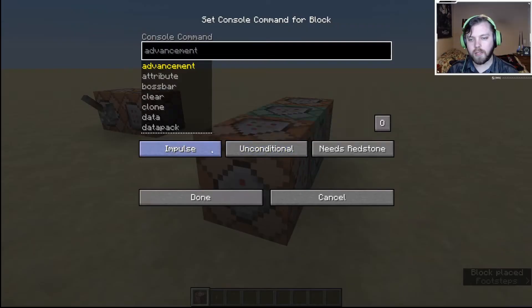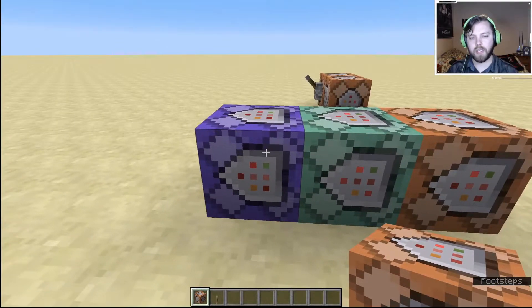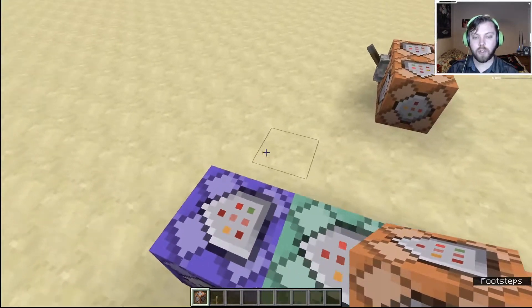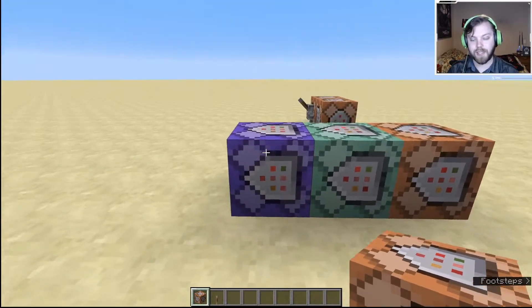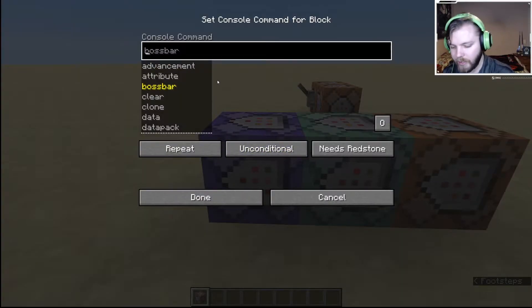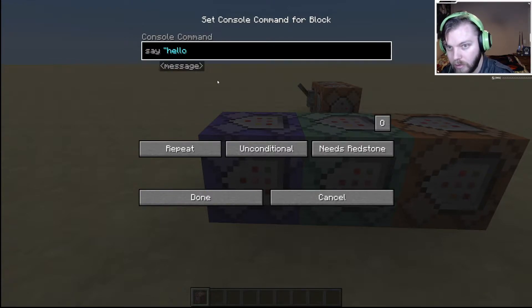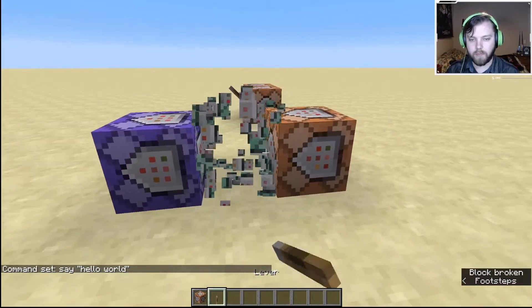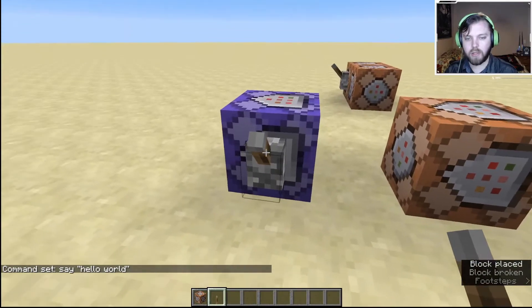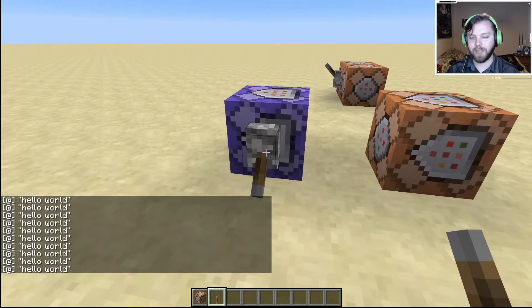Last but not least is the repeater. The repeater will activate a command inside of it once every tick — there are 20 ticks in a second, so this command will activate 20 times per second. For example, if I set it up this way, it says the message 20 times a second. I know you can't see the chat scrolling anymore, but I promise you it's going on.